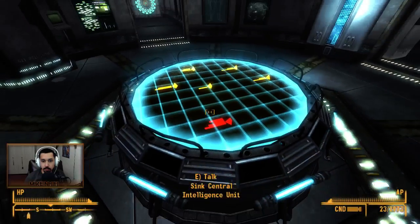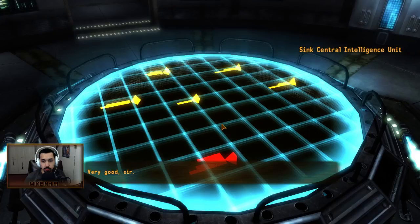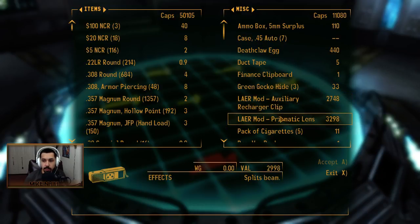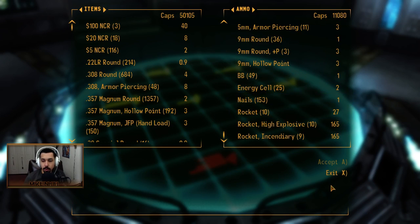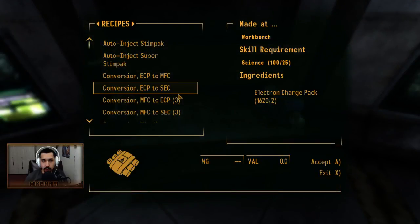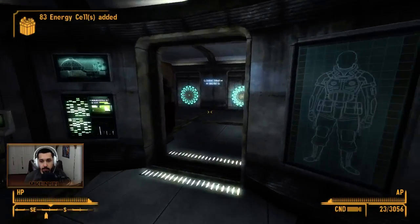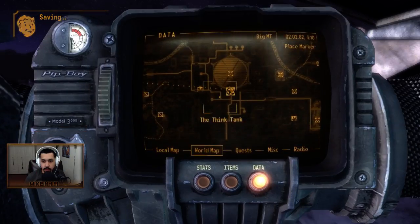I don't need stuff repaired. Jarvis — very good, sir. It's got lair mod stuff that we can get, I forgot about that. Microfusion cells — nope, still no microfusion cells. Break down — recycle all those energy cells. Alright, let's go back to X13.